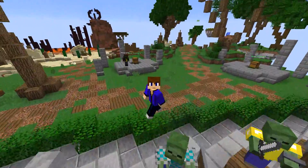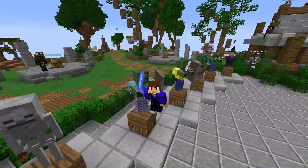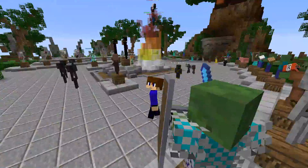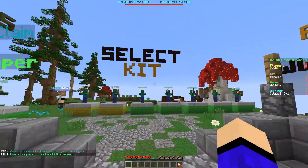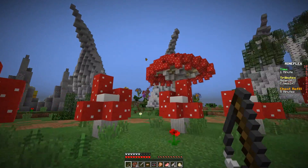So now on one of the new maps, Fantasy Land, there are actually some new potions that you can use to your advantage. So yeah, let's get right into it. The map you're gonna want is Fantasy Land and for the kits you can pick whatever you want.